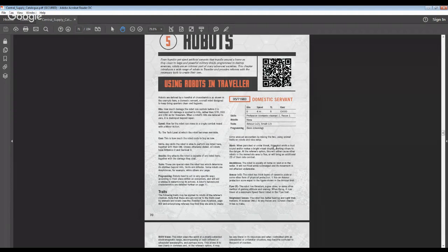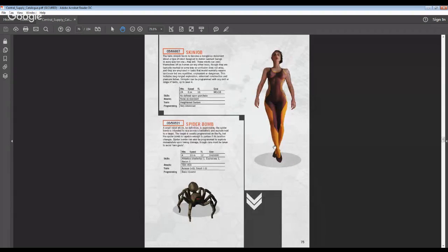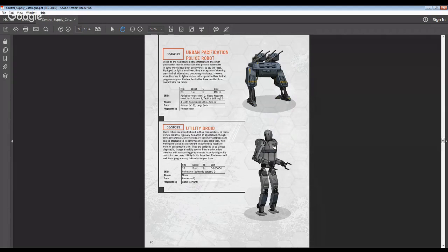My players really wanted to pick up the ED-209-looking urban pacification robot when their patron offered to finance reasonable gear to set up their spaceport. As the DM I told them the patron did not feel they needed an urban pacification police robot on an abandoned planet, so no dice for them — but you may be a more generous DM than I.